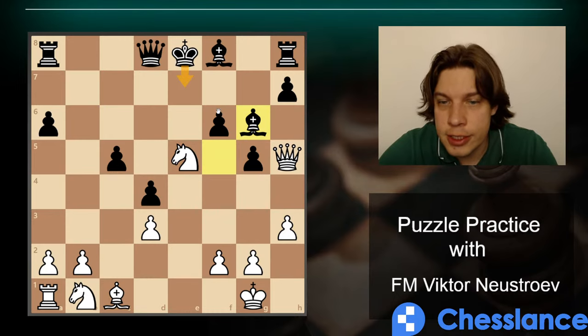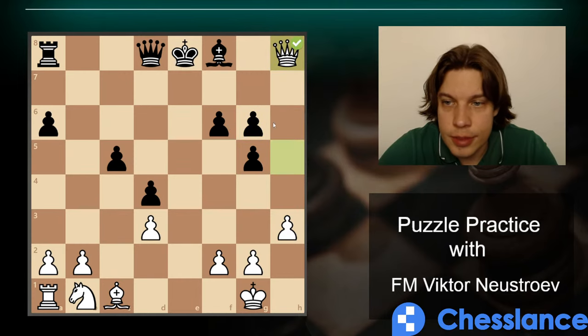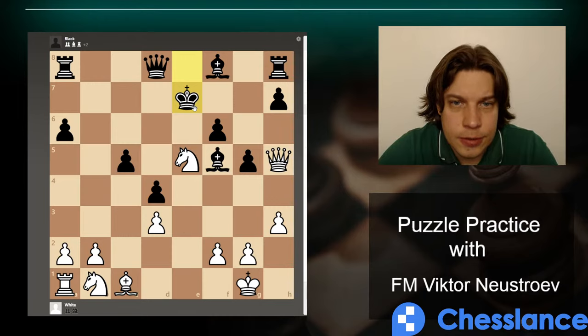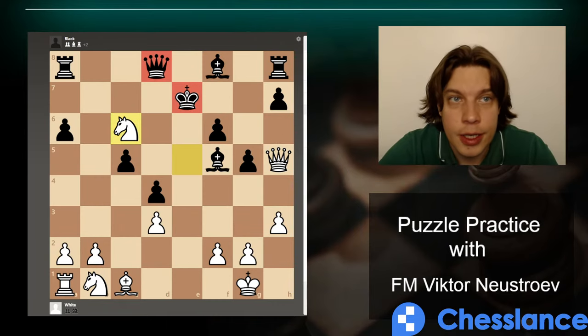Knight e5, Bishop f5, Queen h5 — I don't analyze king moves because the queen enters the enemy camp and that will be a disaster. If King e7, which seems like a disaster, Queen d7, King d6, then Knight c6 which forks the queen and the king, and you win.